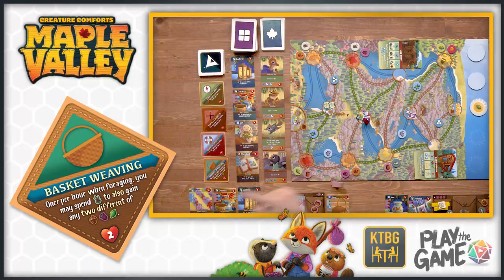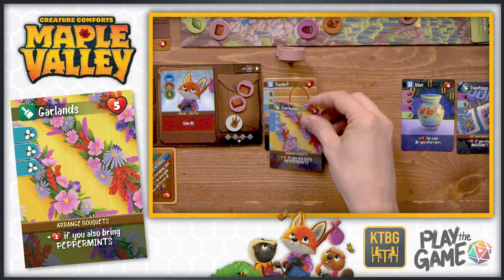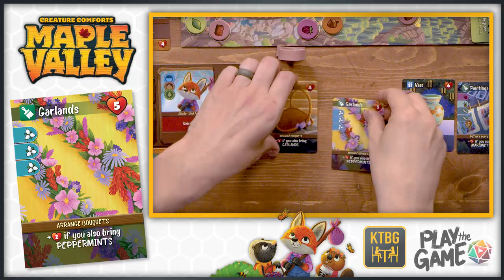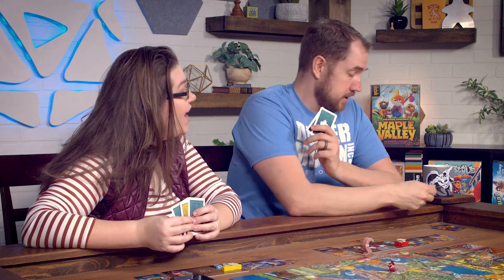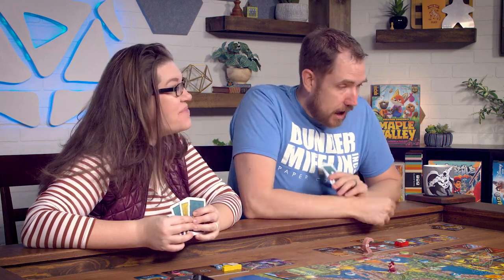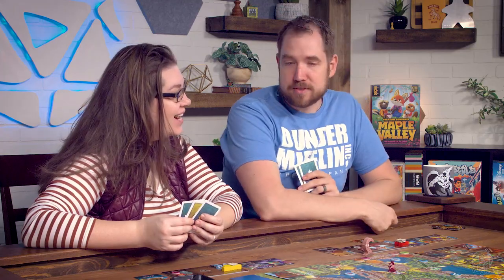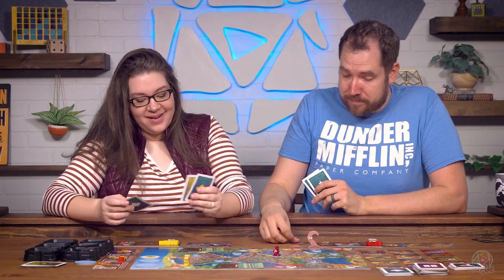Using the basket weaving patch ability - spending a cattail to gain any two different resources. Crafting a garland to go with the basket. But now having four cards, needing to discard the marionettes. 'That's the only reason I got it - because you need marionettes.' Forcing the discard. Kids can be mean sometimes.